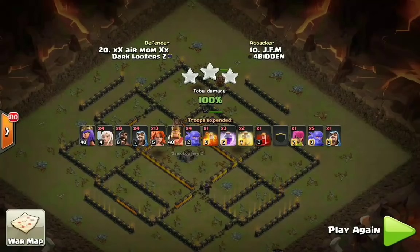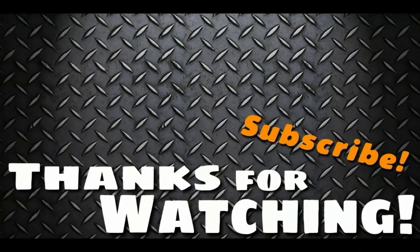Let me know what you think down in the comment section below. Hopefully you enjoyed the video — if you did, make sure you smack that like button and subscribe to the channel if you have not already. Bringing you guys yet another brand new Town Hall 10 attack strategy. Hope you enjoyed it as always, and it's called the Falcon. This is Riggs from Clashing FFS — I'll see you in the very next video.